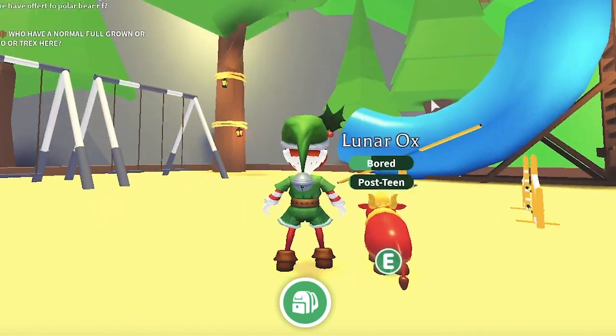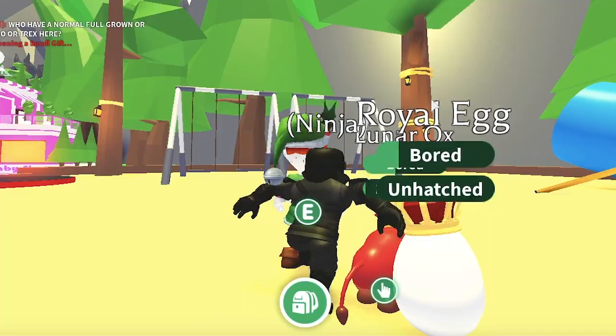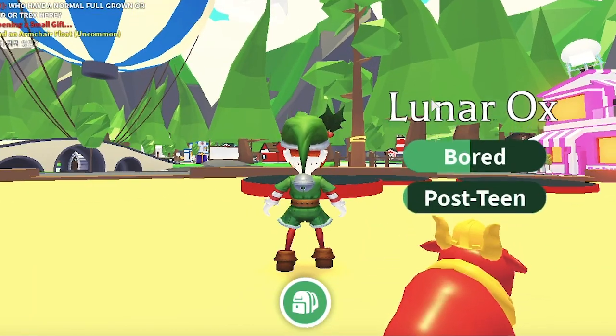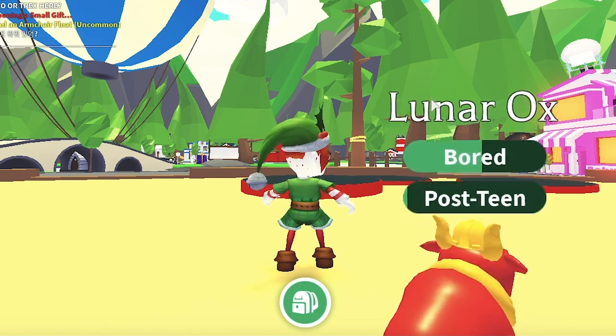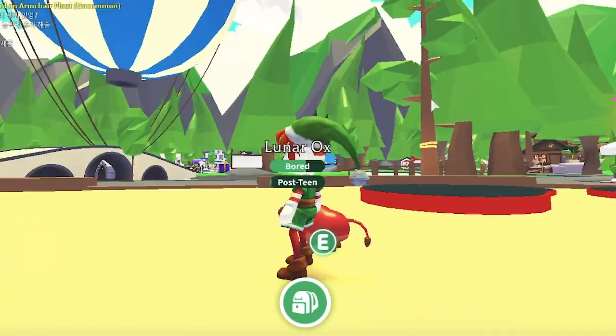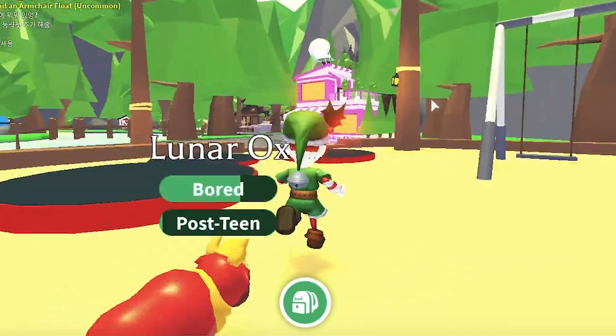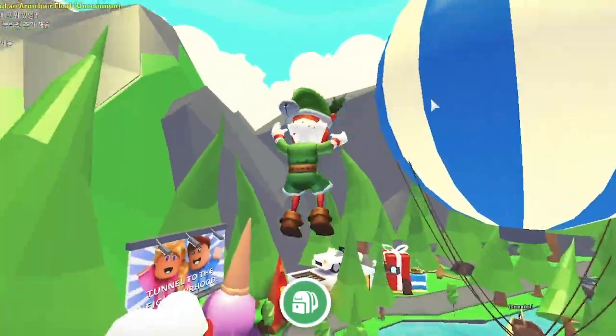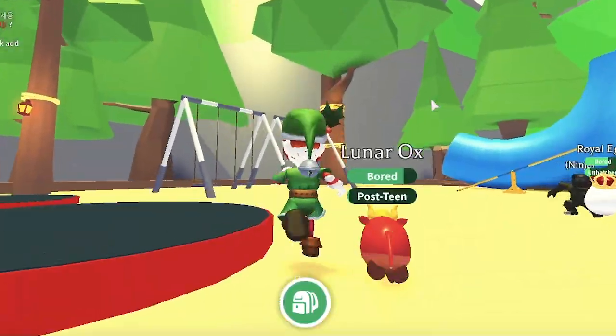What's coming in the Adopt Me Toy Shop Update? It's been confirmed on Twitter that a few things are coming in this update: a new Toy Shop building, improved standard toys, a new premium pet — the Red Squirrel — and a Pet Shop. Should anything else be added that's not listed here, we'll be sure to update this post later.